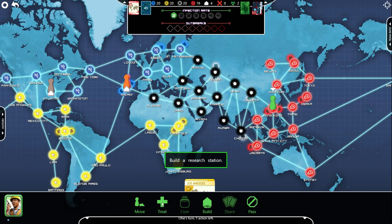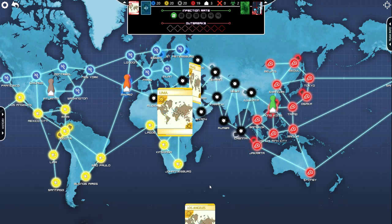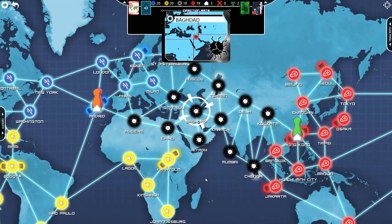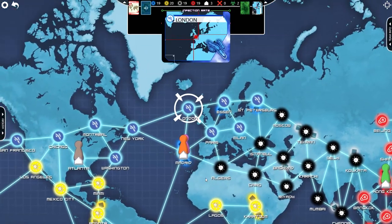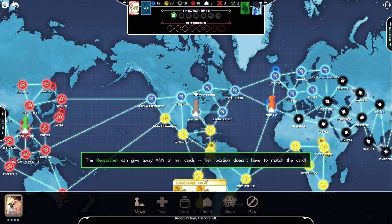Treat an infection, then build a research station. I already forgot what research stations did. Learning board games on the fly is always a tough thing. There's always the intro phase of people explaining the rules, and then the actual phase of learning by doing, because it's just so much to process otherwise.